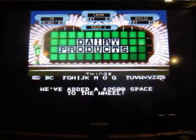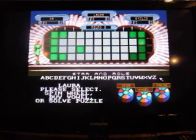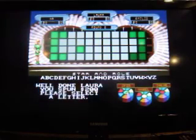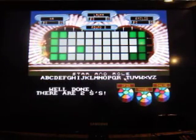All right, sixteen fifty for that first round. Let's go to our second round — twenty-five dollar space on the wheel. The category is Rock and Roll. We're gonna start with Laura — two hundred. Use a letter — an S. Yeah, that makes sense, there are two of them.